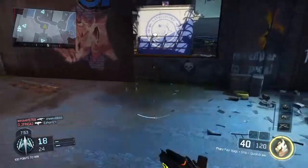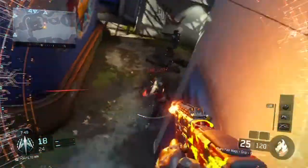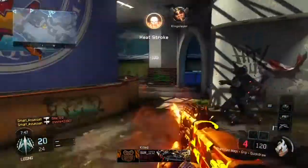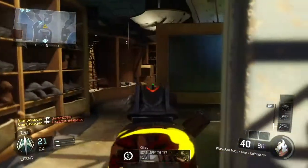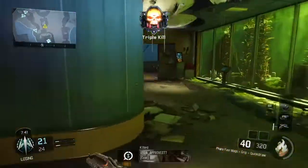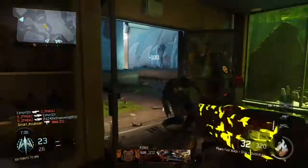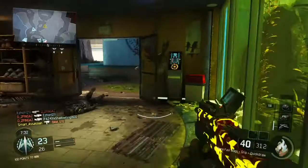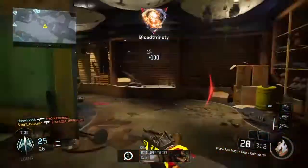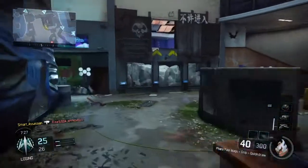My Perk 2 slots are Fast Hands and Hardwired. You guys should honestly use this specialist — Fire Break's Heat Wave. It's such an underrated specialist. It's like a stun grenade on steroids — you literally can't move, can't do anything. It's ridiculous. I love this thing. I've been using it for a few days after getting bored with my other specialists.